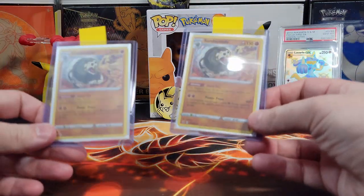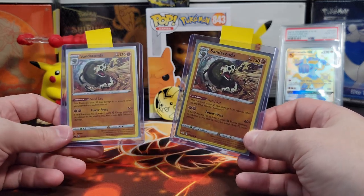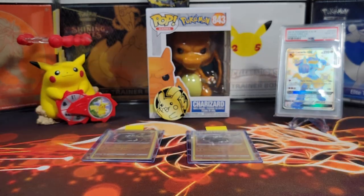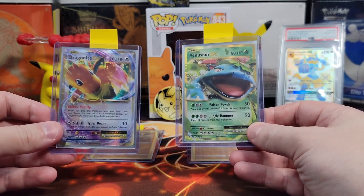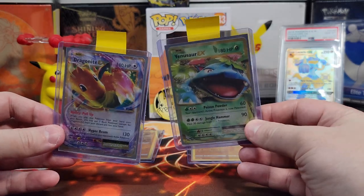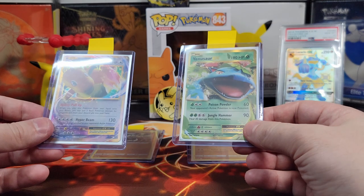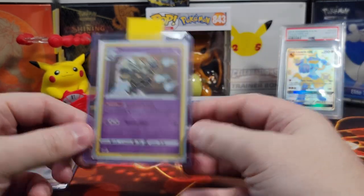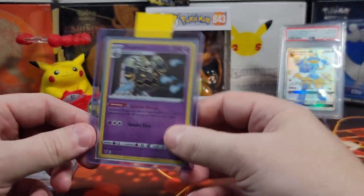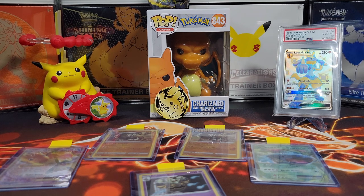So in today's video, we each pulled the Sandaconda — by some weird luck, so that's a tie. Then I pulled the Dragon Knight EX and she pulled the Venusaur EX. I think I won. She thinks she won. We have no idea — you need to let us know in the comments who won. Please let us know! We hope you enjoyed today's video. Please don't forget to like, comment, and subscribe. Stay tuned to see who won the August giveaway. Bye!